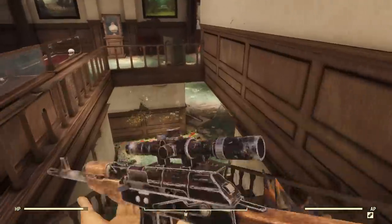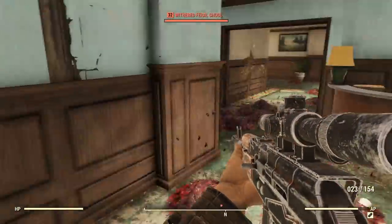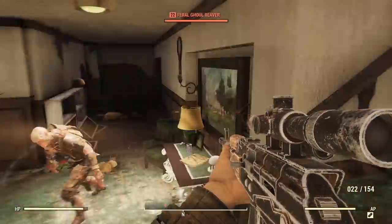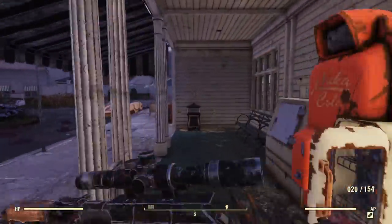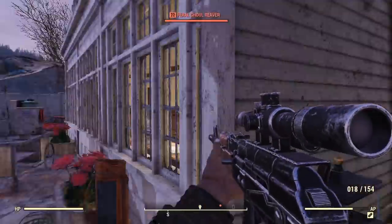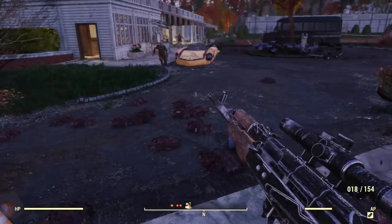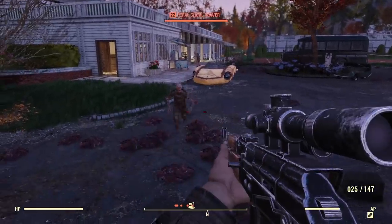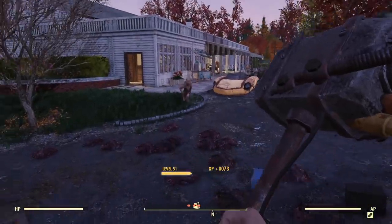Hey guys, welcome back to Fallout 76. Today, let's take a look at some of the legendary and unique weapons in game, such as the Dragon Rifle, which is the epic, powerful, quad-barrel black powder rifle that does upwards of 300 base damage without even being a legendary version, and how to also get other legendary weapons just by doing some simple quests.